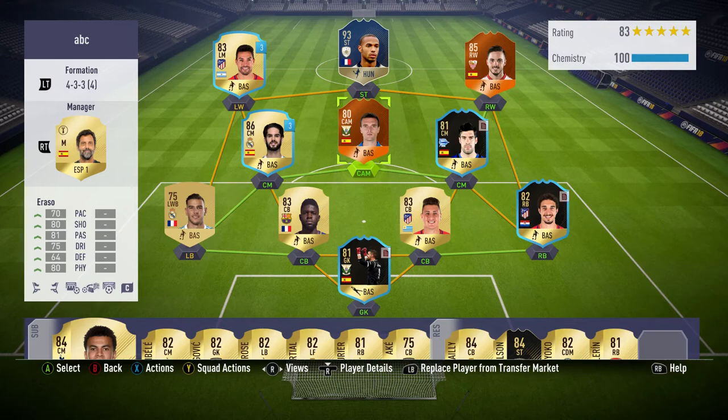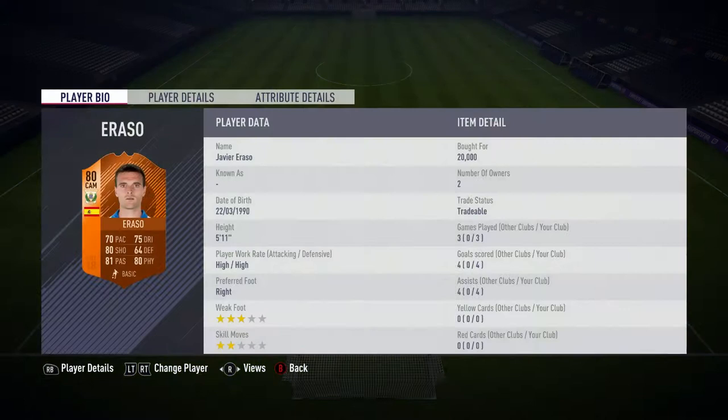In today's video we're back with another player review — the new Man of the Match Eraso. He's got 70 pace, 75 dribbling, 80 shooting, 81 passing, 80 physical, and he's 5 foot 11 with high/high work rates. I was actually very impressed with this card: three games, four goals, four assists, which is a pretty good return. Let's get into the in-game stats.